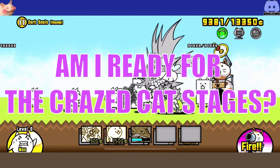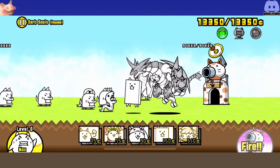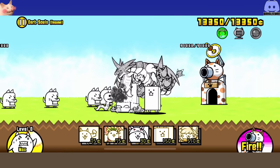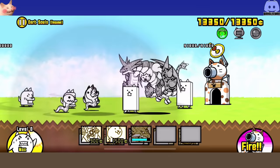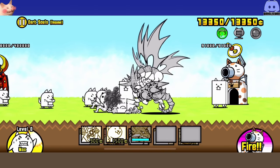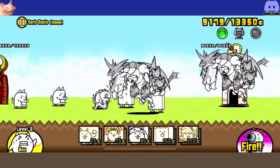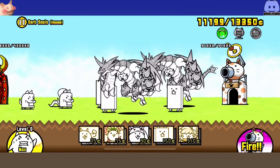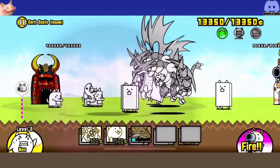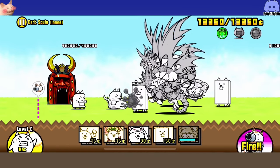So to start off, how do you know when you're ready to start the crazed cat stages or try to take them on? It's a pretty simple question but when you break it down there are lots of routes because there are multiple crazed cats, each being very different, and the requirements vary depending on what units you have. As a very solid baseline, you should aim for at least level 30 units, all of the Empire of Cats treasures, and maybe a couple battle items like sniper, rich cat, or CPU.